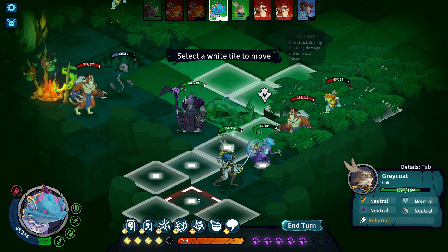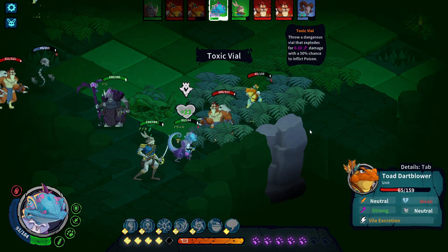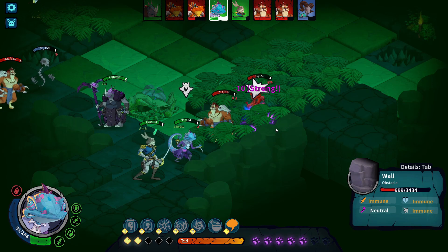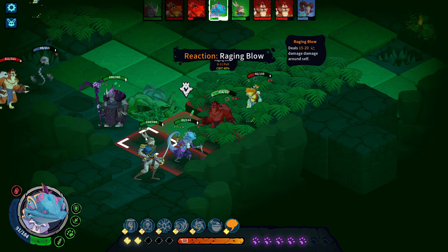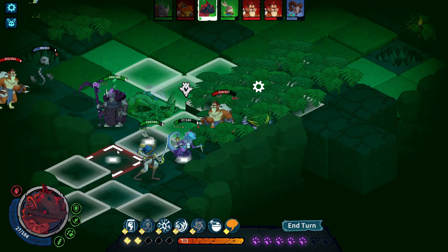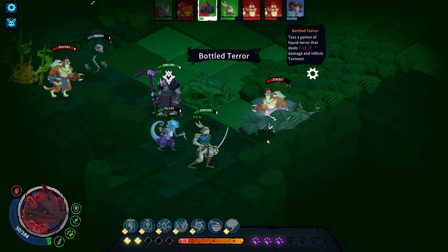One big problem of the game is that it wasn't rare for me to go from area to area and fight the exact same fight twice in a row. And when I say exact same fight, I mean it — same map, same enemies, same everything. It happened to me three times in a row once. I don't think the maps and enemies are randomized, but actually all set. And there isn't really a huge number of them, because I've had that happen a dozen of times easily.